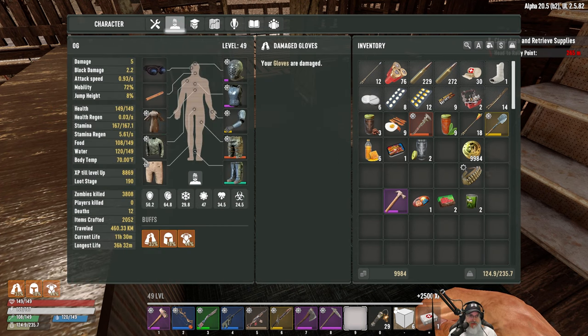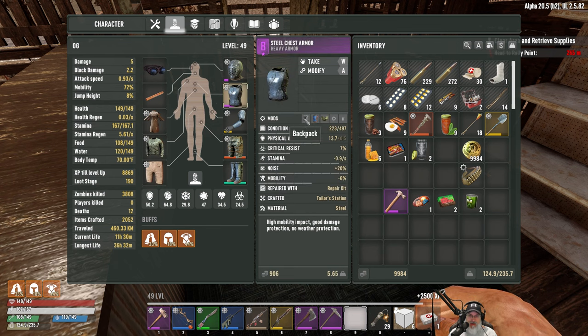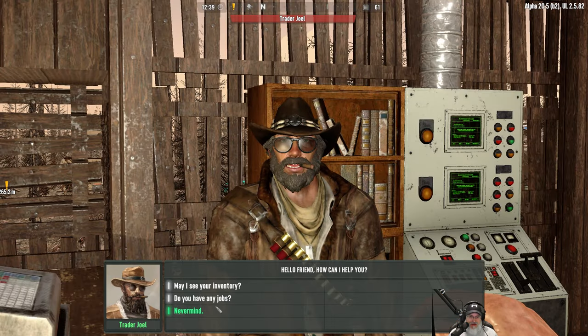I think that's all we want to sell - our armor bandolier, we already have one of these. You can only wear one, they don't stack. Oh wait - checking my chest armor... yeah, we're wearing the bandolier on our pants already, so let's just sell that to them.